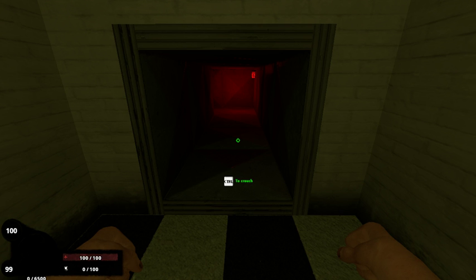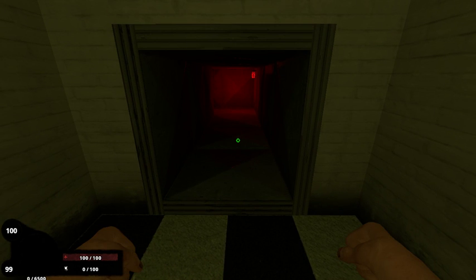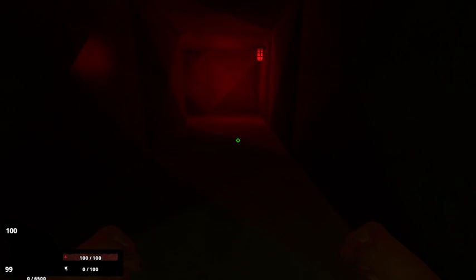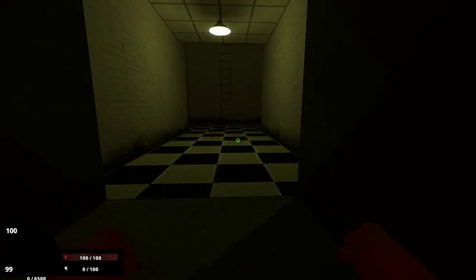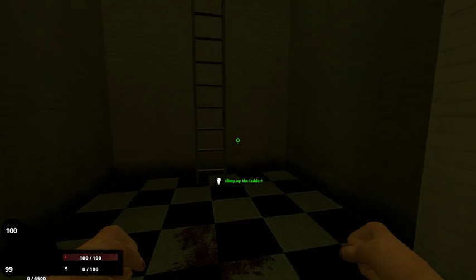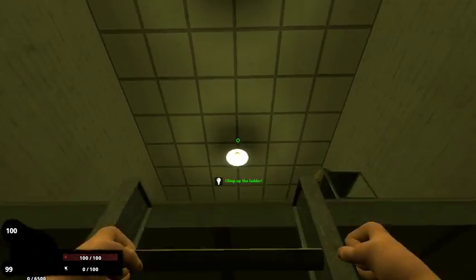The tutorial instructs: 'Crouch under the vent.' This guy's a little bossy. 'Crouch under the vent!' Okay. He sounds angry — maybe he's constipated, which would make me angry. 'Climb up this ladder! Climb up this ladder!' Oh my god. Seriously, calm down.